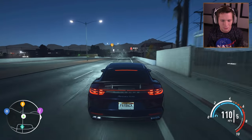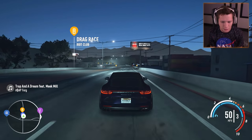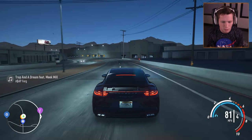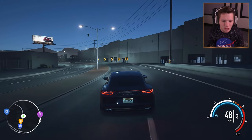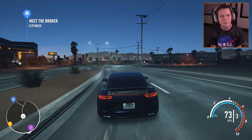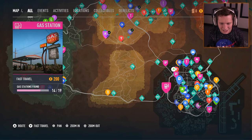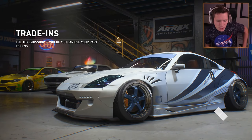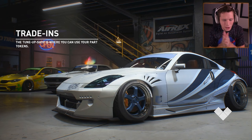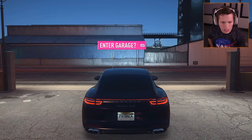I love Panameras so much. Look at this wing — this is what it actually looks like in real life. Once you get up to a certain speed like 70 or whatever, it pops up and folds out transformer style and then pops back in. That is so sick. There's actually a button in it that you can press to make it do that — I would do that all day, it'd be like my party trick at a red light. I'd just be doing it over and over until it broke just to show it off. Alright, I'm going to go ahead and head over to the garage and we're going to customize this thing.